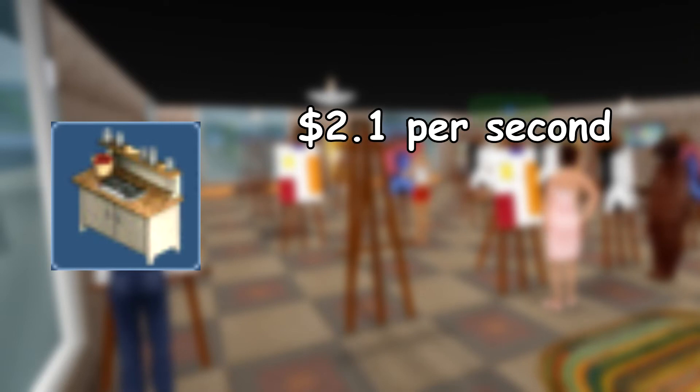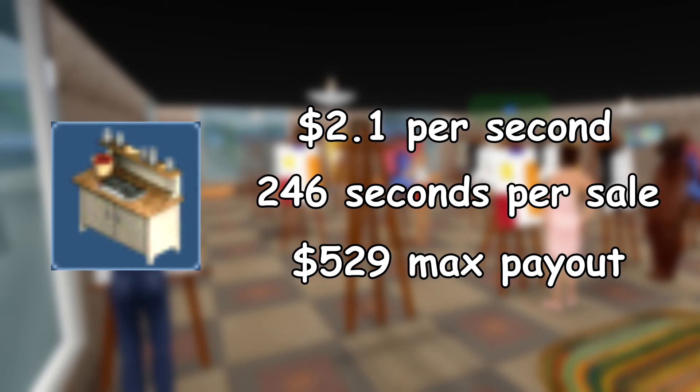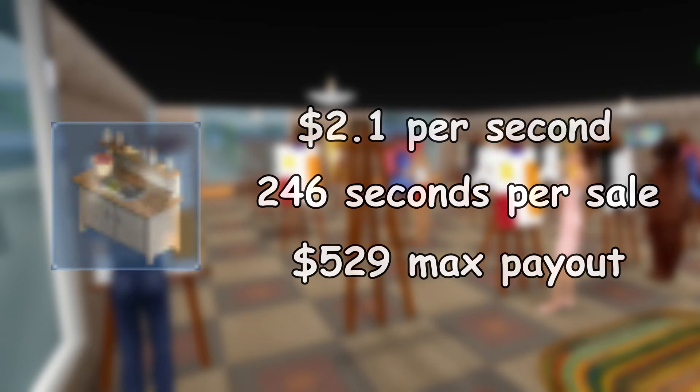The jam table comes second to last, with 2.1 simoleons per second. Despite their lower ranking, this activity is by far the most popular. While other solo money objects require the player to wait an amount of time after completing and selling an object, jams let you queue up the next set immediately, making them very low maintenance and something very easy to do on the side.